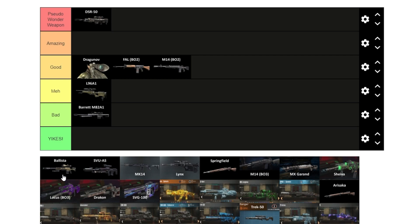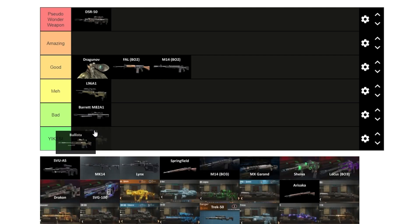Next is the Ballista. You get the Iron Slay Ballista only on Origins when you pack-a-punch it — it's pretty fun and deals a good amount of damage to the Panzer. However, it's actually the weakest sniper in Black Ops 2. I never really pick it up, so we'll say meh and put it behind the L96.